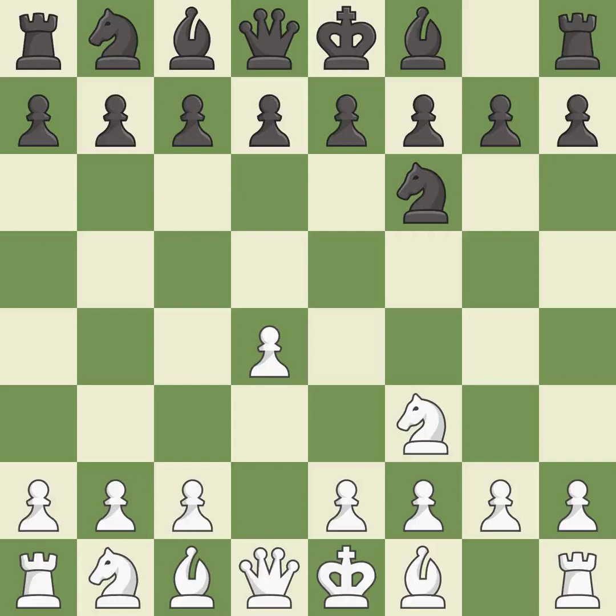Nf3 develops the knight toward the center, gains more control over the e5 square, and strengthens the d4 pawn. G6 prepares to fianchetto the dark-squared bishop on g7, where it will sit on the long diagonal. C4 gains space on the queenside and the center, and prepares to develop the knight to c3.